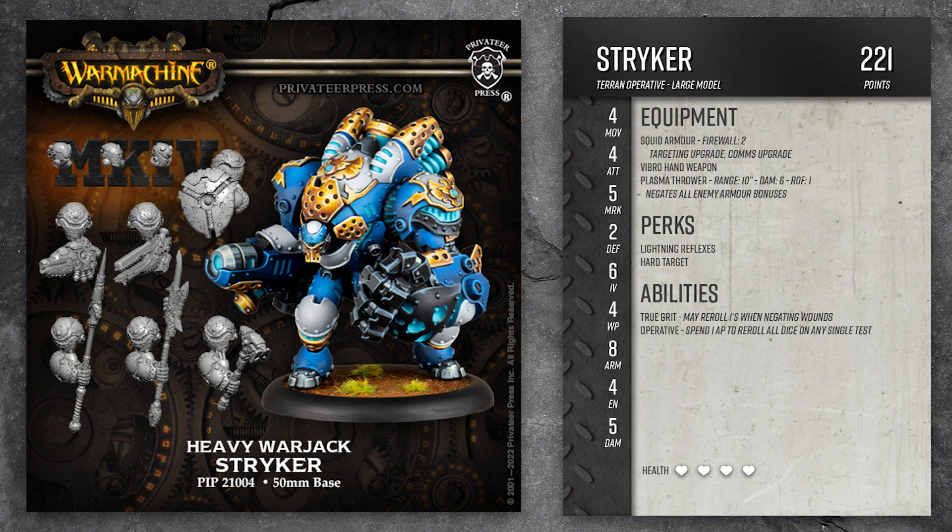Since he has a big old crusher fist, I counted that as a vibro weapon which gives him extra damage. Since his gun is smaller and looks like it would have a shorter range, I made that a plasma thrower, which will be great for negating any enemy armor bonuses. His perks are lightning reflexes and hard target. He also has true grit for being a Terran, and his operative ability lets him reroll any dice on a single test. He comes in at 221 points.